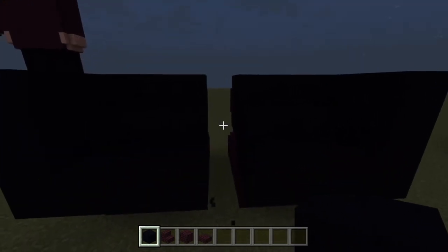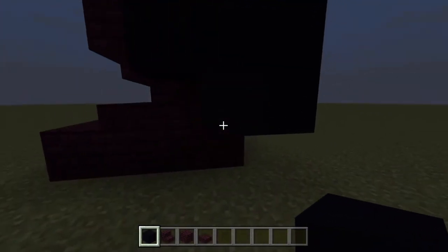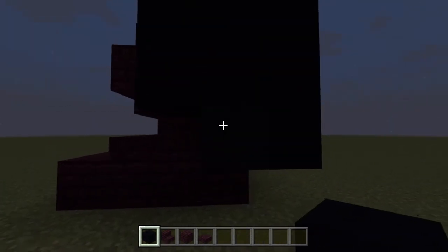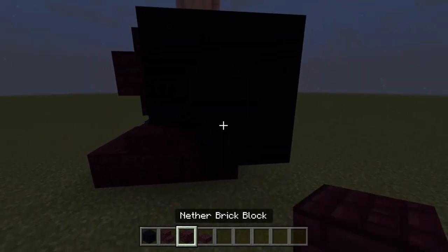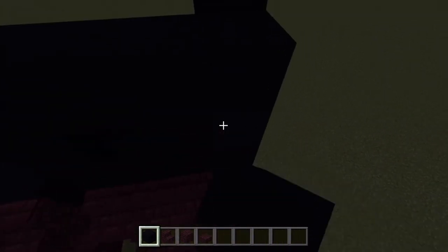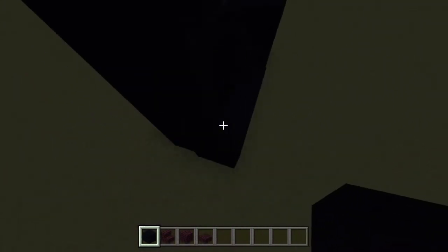Now count up nine blocks just like we did for Jay, starting on our first block just here behind this one. I'll count in nether brick: one, two, three, four, five, six, seven, eight, and nine. Build all of these blocks up to nine so you can add in the separate trouser legs, and then we'll connect them up in a second.